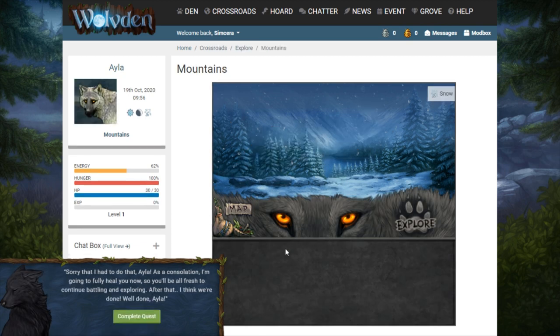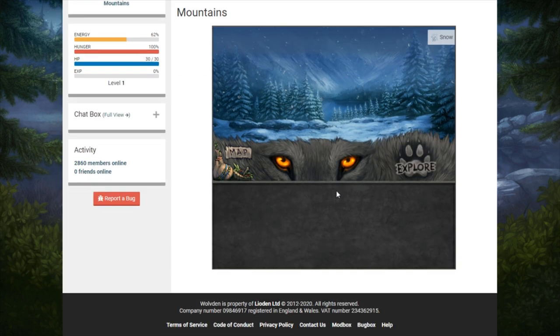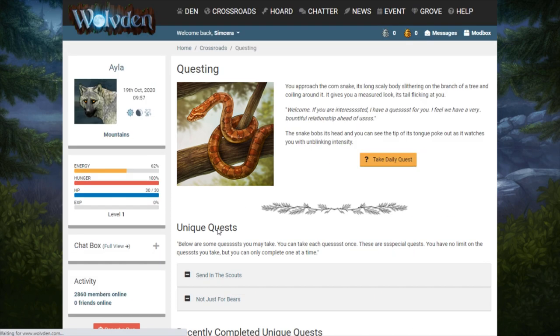Sorry I had to do that, Isla. As a consolation I'm going to fully heal you now so you'll be all fresh to continue battling and exploring. After that I think we're done — well done! You've completed the quest. Here are your rewards: a medicine — oh, we got medicine — rich healing salve. Okay, I think that was that quest, so we should be done with that one. Let's go back to do another quest.